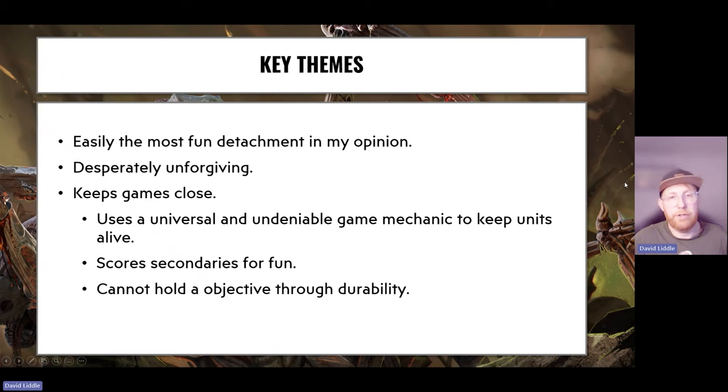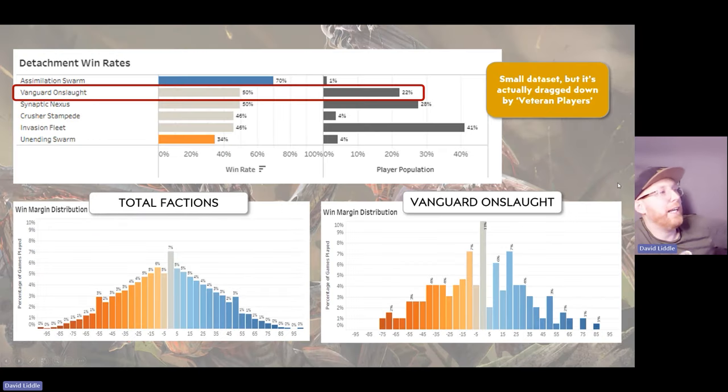In my job I deal with data a lot, so let's talk about data. Stat Check's website is amazing — go and have a look. Vanguard Onslaught makes up just over one in five players and has one of the highest win rates in the faction. The win rate is 50% with 22% of players. What's really interesting when you cut by player experience: more experienced players are around 22% but newer players are at 60% win rate — pretty awesome.